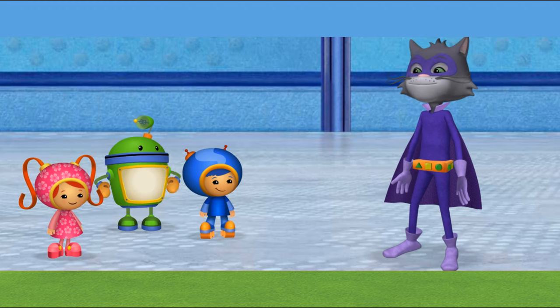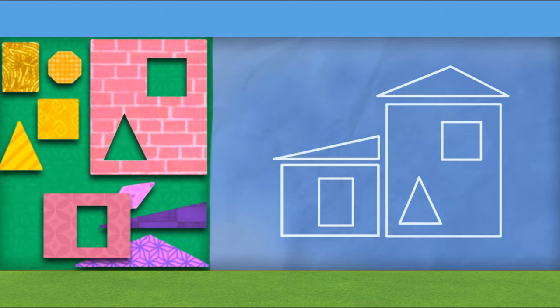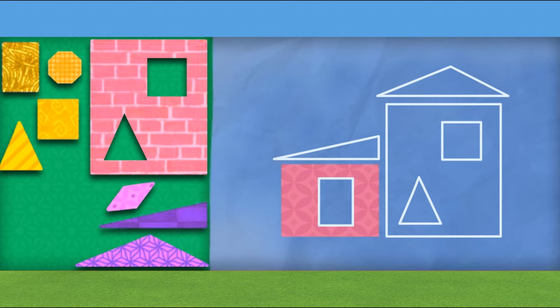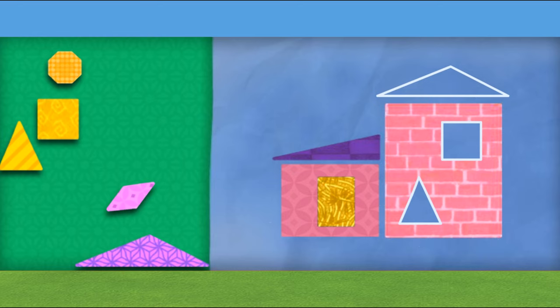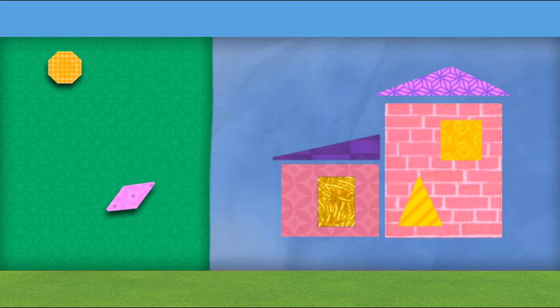That's a great idea! Here comes one final blueprint! Will you help find the shapes we need to build a house for the Shape Bandit? A rectangle — two long sides and two short sides! A triangle! A rectangle! Way to go! A square! A triangle — three sides and three angles! That's right! Now for the finishing touch!